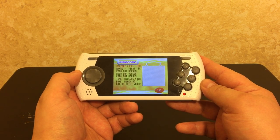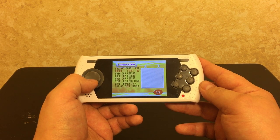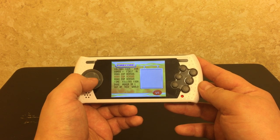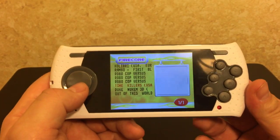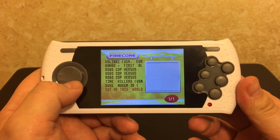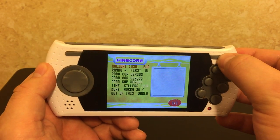So it says 'searching for games.' The 32X game shows up. This is the Sega Master System Rambo. I got three different versions of Robocop versus Terminator - the Japanese one, the European one, and the regular American one. Time Killers. That's the USA Duke Nukem, which is like a Brazilian hacked ROM or something. So I want to see if it plays that. Out of this world. So let's try Colibri, which is the 32X game.